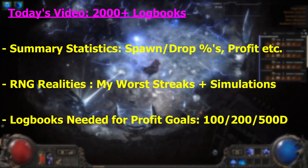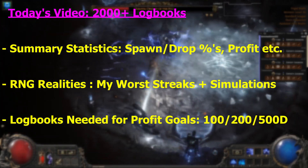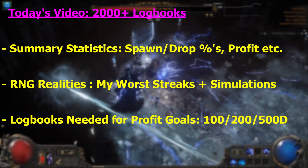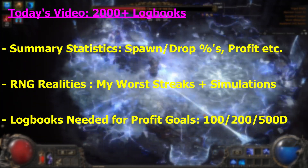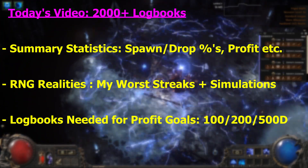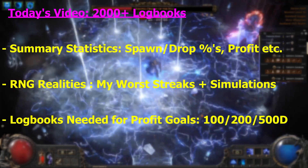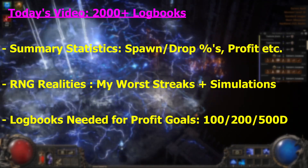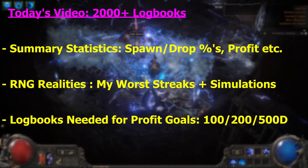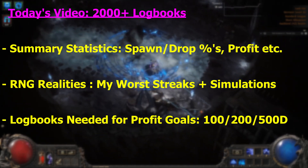Hey everyone, in this video we're diving deep into expedition farming, specifically what it takes to farm Olroff profitably. I've tracked over 2,000 logbooks and today we're breaking it down into three key areas. First we'll look at the summary statistics — spawn rates, drop percentages and profits — to give us a baseline understanding of what to expect. Next we'll tackle the RNG realities, including my own worst dry streaks and Monte Carlo simulations that model millions of runs, showing how unpredictable farming can be and how to prepare for the worst case scenarios.